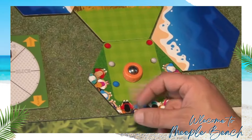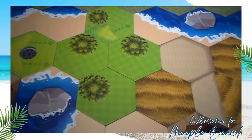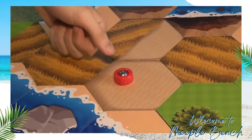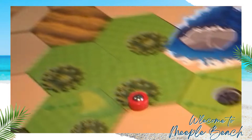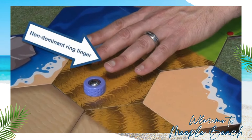After you hit your first shot from the tee box, how you're required to hit your next shot and how far you can hit it — the max fly — will depend on the terrain type you landed on. For example, if you land in a sand bunker, you'll have to use your thumb on your non-dominant hand and you can only advance a maximum of 4 tiles. If you land in the dry rough, that requires your ring finger on your non-dominant hand and can only advance a maximum of 5 tiles.